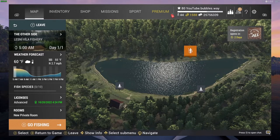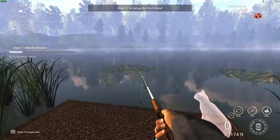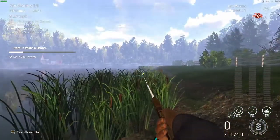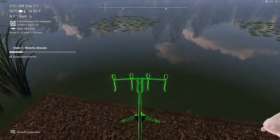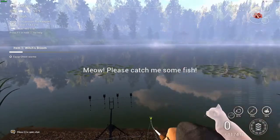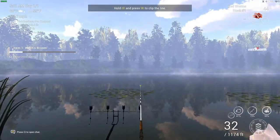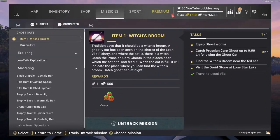My guy is highlighted orange down there with the rod and the fish in his hand. The cat says 'meow, please catch me some fish.' I know the carp are up that way. We're going to get set up here - it's telling me to equip some ghost worms. I'm going to put a couple of rods out with normal bait and some rods equipped with ghost worms, because I might be able to catch some fish without using ghost worms.